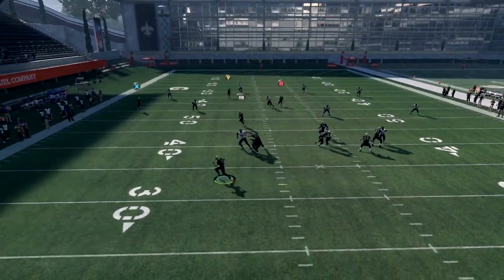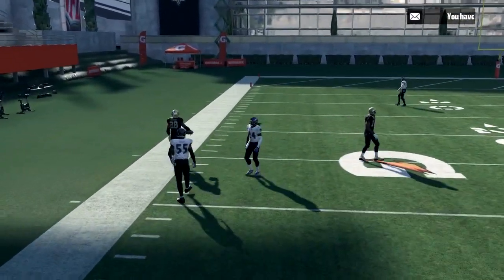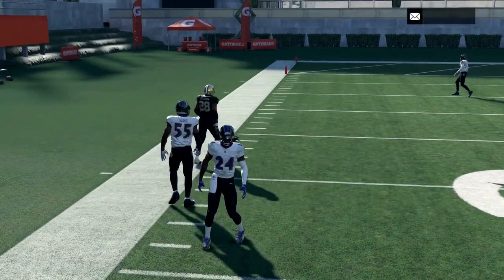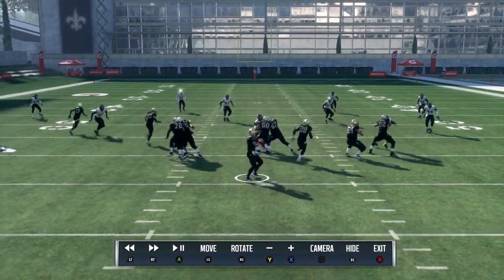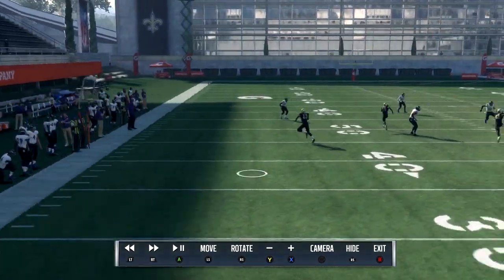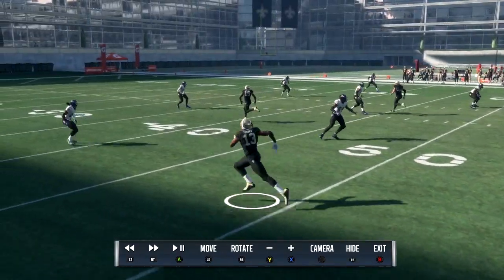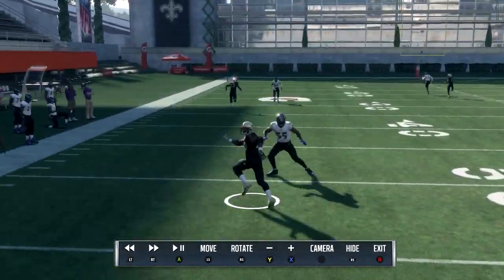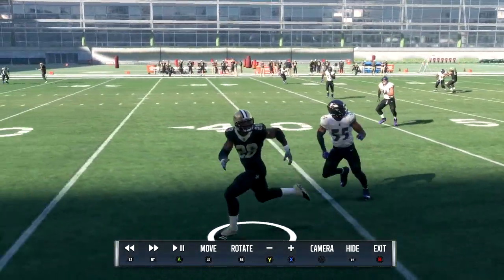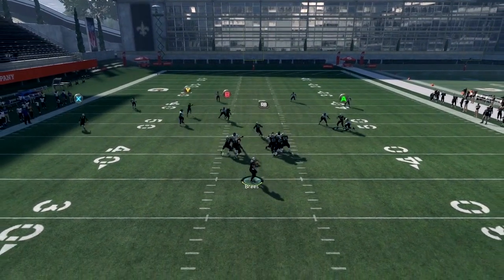Against a cover four, I really like to hit my running back. I playmaker him by holding the right analog stick up so he's able to go up the sideline and get about 20 to 25 yards. If you have a mobile quarterback, X is also open on the sideline against a cover four. Once the linebacker recovers, playmaker your running back past him and you can get about 20 to 25 yards from that pass.